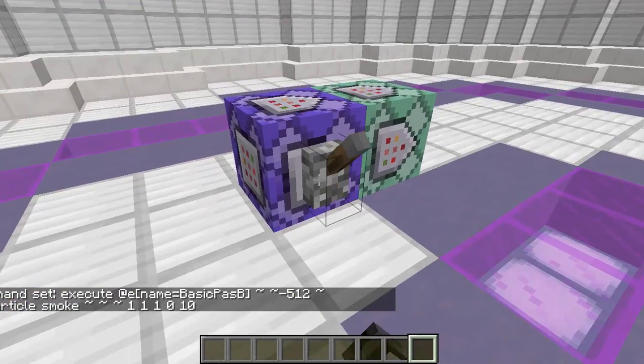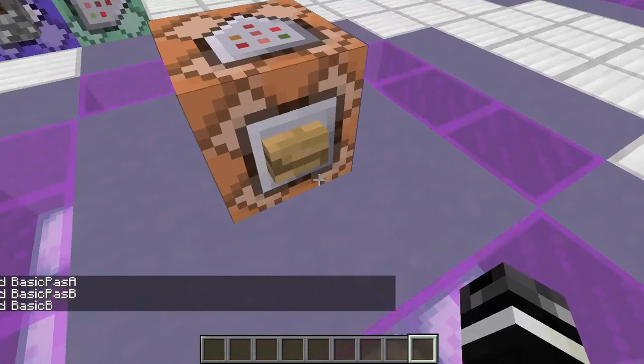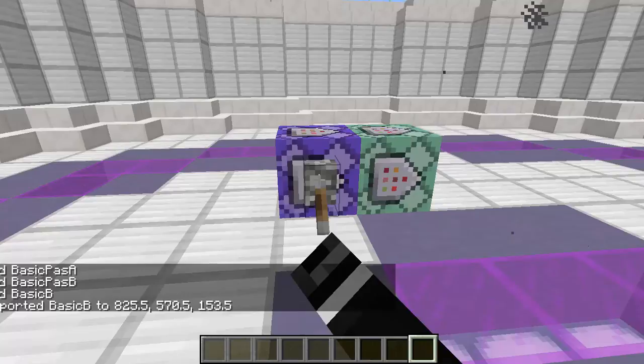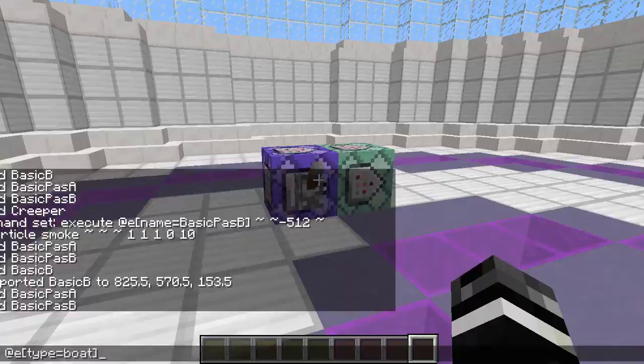You can change the command to do an effect at the player, or if you want to do a particle. So here we have them — let me just get rid of them, teleport them back up into the sky just like before, and then activate this, and you'll see the particles go by. There you go — that's pretty good.